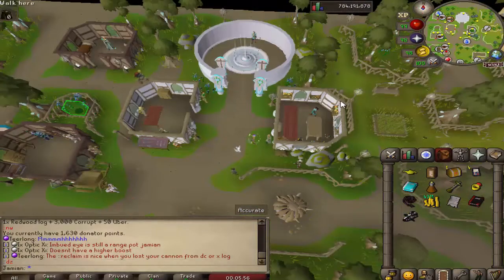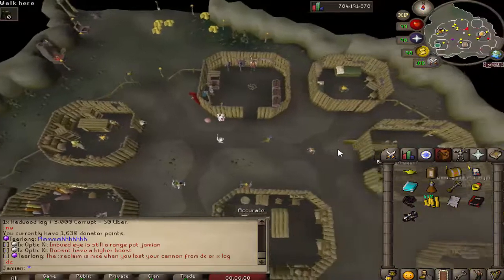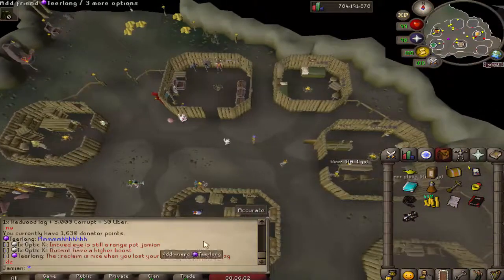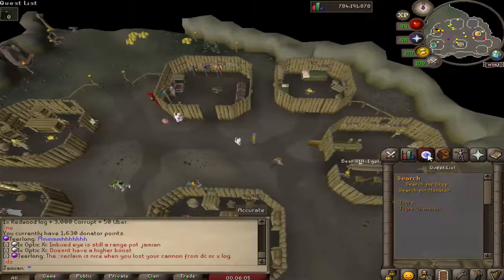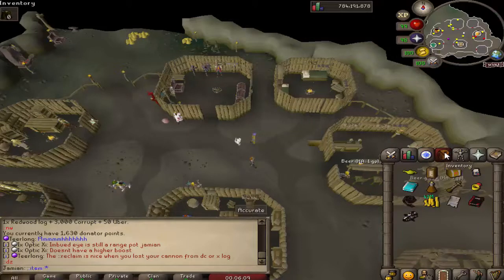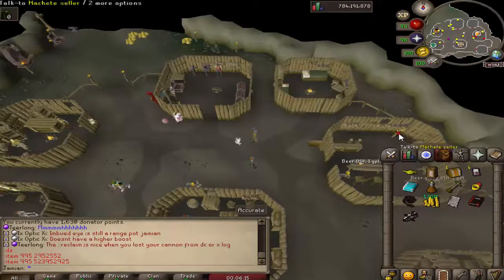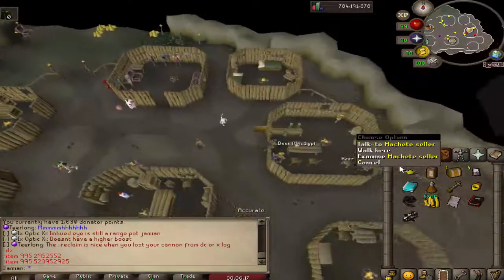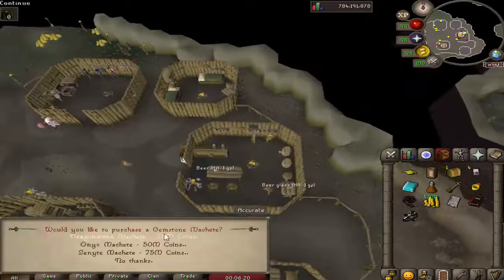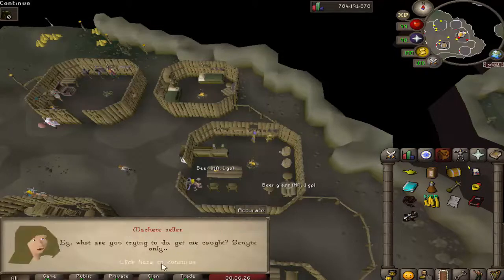Last thing that's really worth talking about — there's a link in the description. The last thing worth talking about is the Dragonstone, Onyx, and Zenite donators now have a nice new little bonus. So now there's a machete seller over here. A Dragonstone machete, Onyx machete, Zenite machete. We'll buy the Zenite just to show you — you need $2,500 donated.